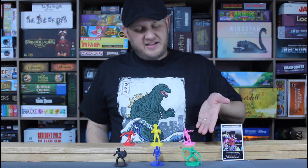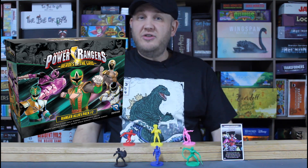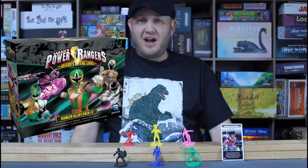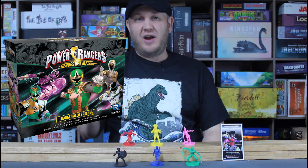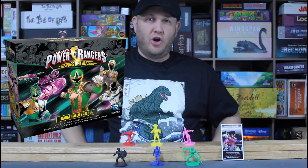The sixth member of the team, Joe, can be found in Ranger Ally Pack 2, which I have mentioned before and will continue to say is a fantastic set to buy. The five Rangers in Ally Pack 2 are all absolutely amazing characters, some of my favorites across all of Power Rangers, and having Joe to complete the team of six really brings it all together.